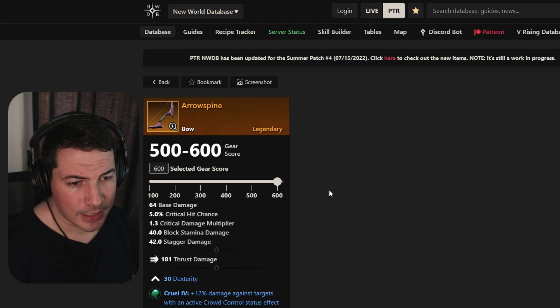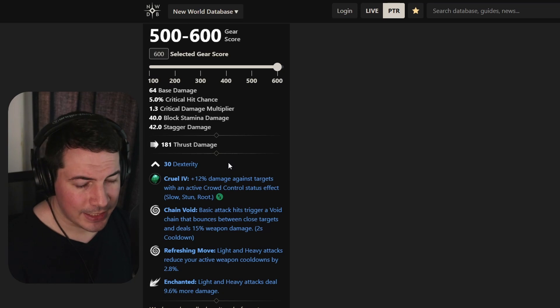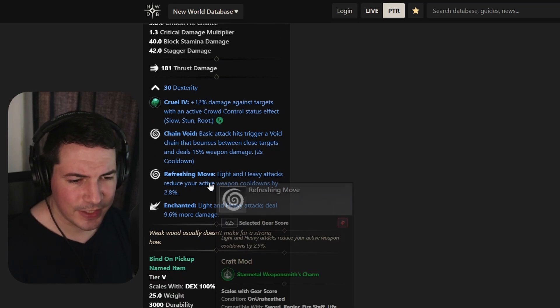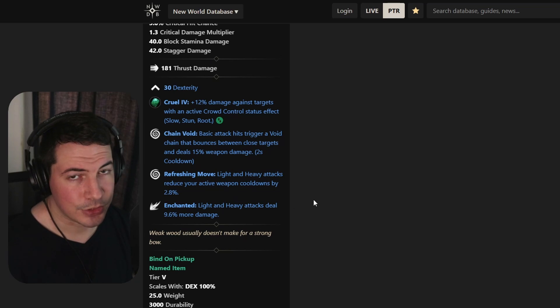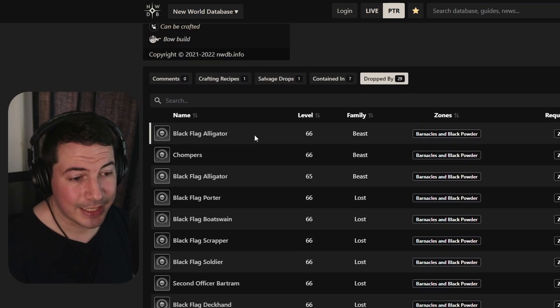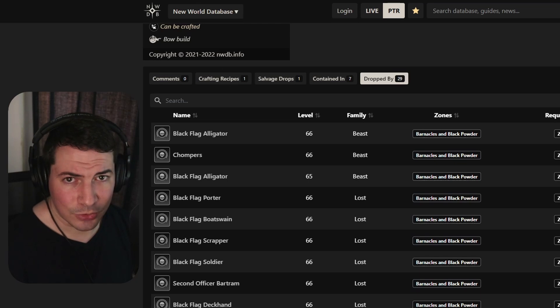Next up is a bow called Arrow's Spine. This will come with 30 dexterity, chain void for some extra damage, refreshing move — maybe not the best since you want damage, though some people do use refreshing move for abilities — and enchanted. This will drop from a mix of NPCs inside the dungeon, so it might be a difficult grind given the large loot pools.